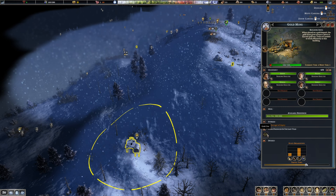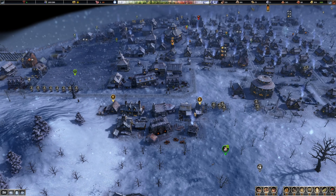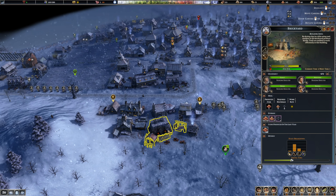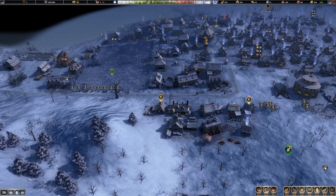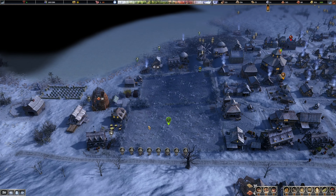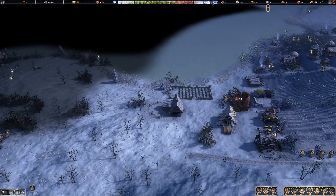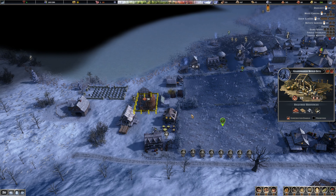This deposit has 1,800 gold ore in it. This is a fletcher building - we can upgrade that one 100 percent. We have bricks here for the glass maker.